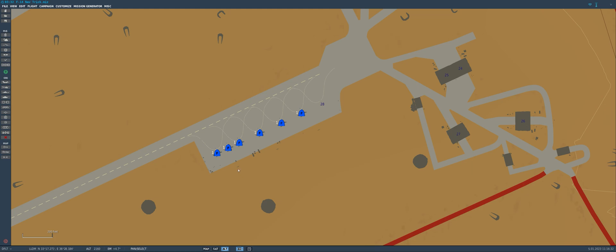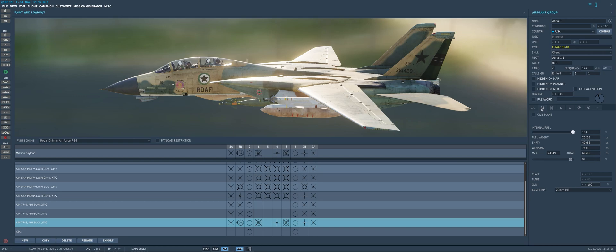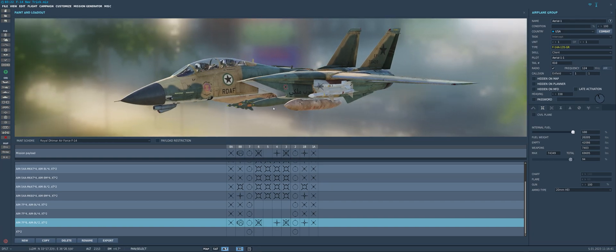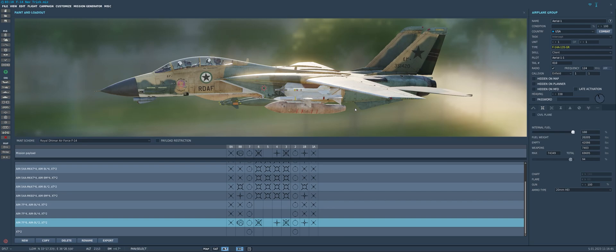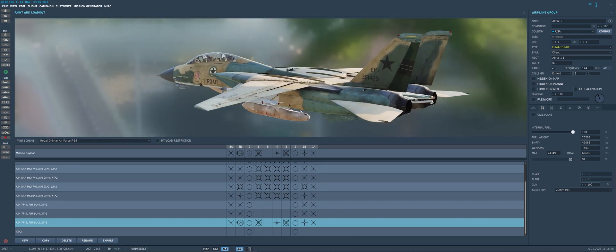Let's go ahead and get started with creating a flight plan for our F-14 Tomcat. As you can see, we already have a loadout set up and ready to go for our aircraft, alongside a beautiful custom paint scheme created by one of my community members for our fictional nation that we've been using in our ongoing campaign on my Discord server.